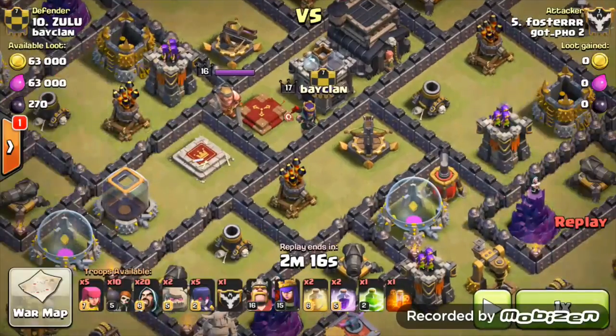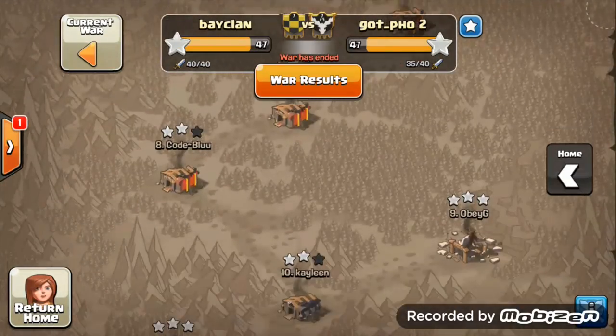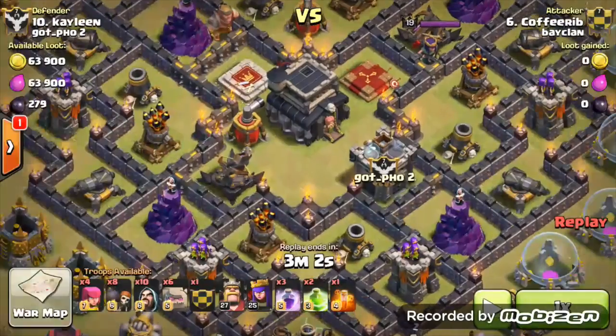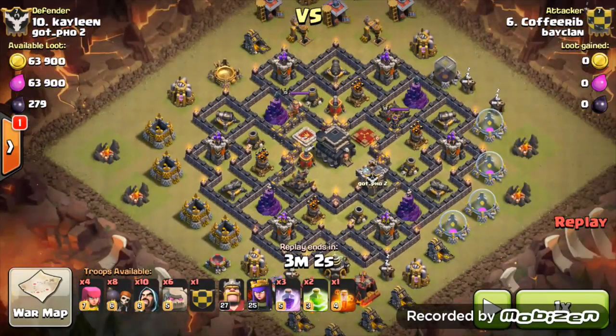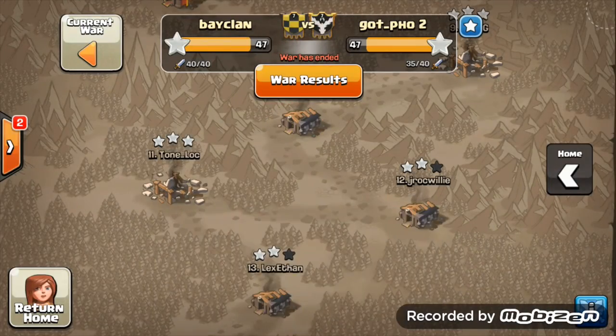If we take a look at the way we got mismatched: looking at our number 10, he has level 2 X-Bows, level 16 and level 17 King and Queen. That should put his wall weightage down. His opposite is a TH10 with level 19 Queen, level 15 King, and level 10 walls — maxed out defenses everything.